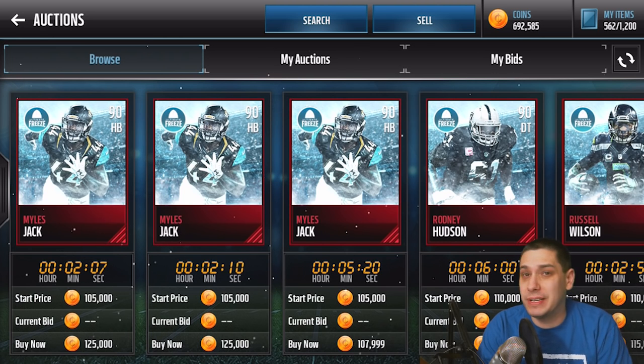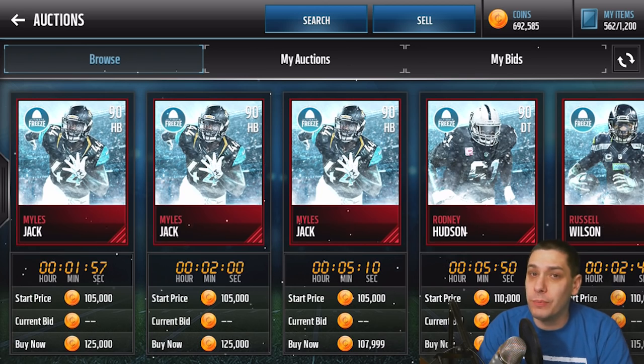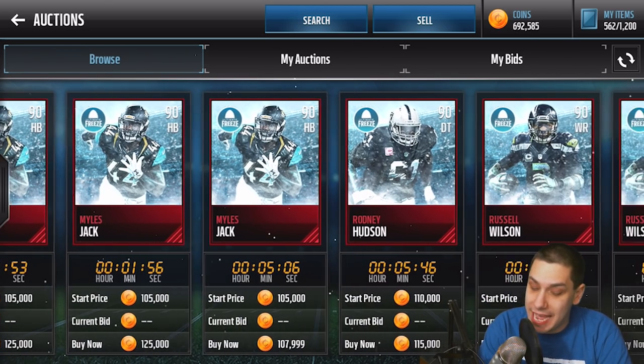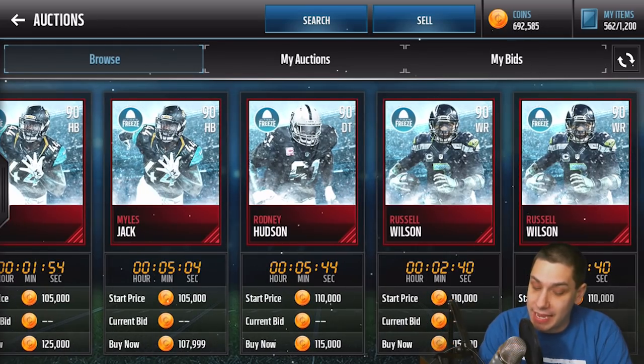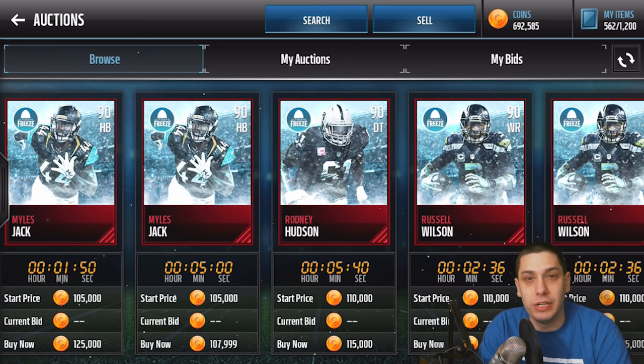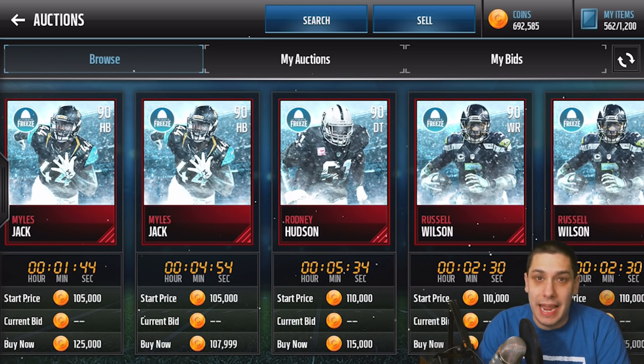There was also a Justin Houston that came out late last night, kind of in the middle of the night. That one required like six elite out-of-position players and maybe 20 golds or something like that. But the problem was it did not allow you to put certain players into the sets — ones like Miles Jack here, for example, going for around 100,000 to 108,000. You could not put these into the set, and that is apparently a glitch in the game.